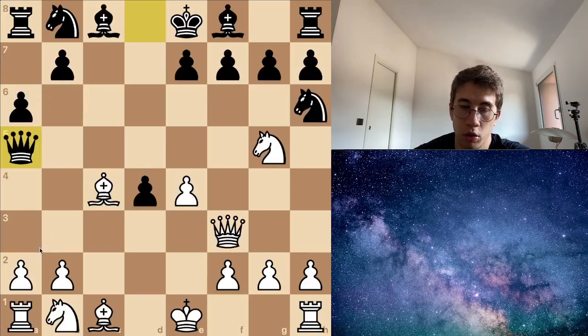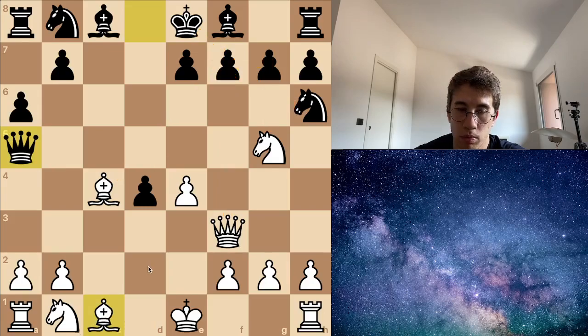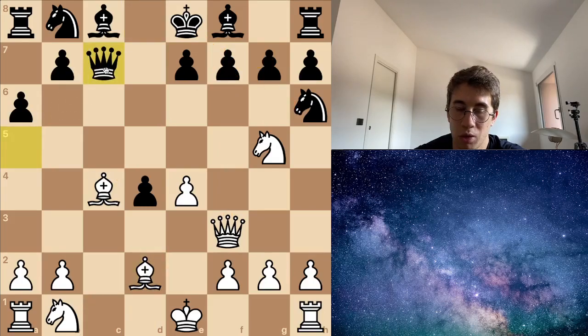Next position: my opponent has given me a check and I have triple pressure on f7. The knight is defending it along with the king, but I have three attackers. I have to block this check, and the best way I think is to play bishop — the one attacking the queen. I will play this move. Yeah, this is correct. The queen comes back and attacks my bishop, but there is a problem — the pressure here is too high.